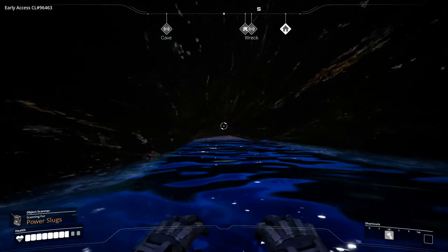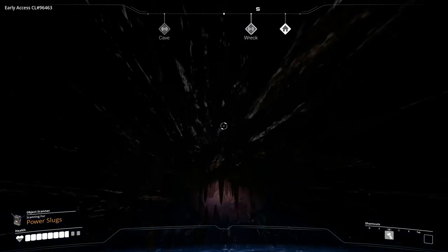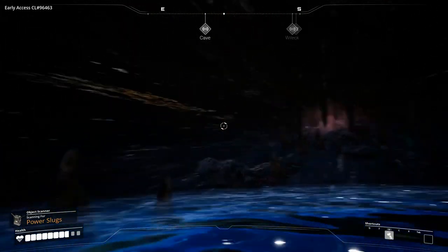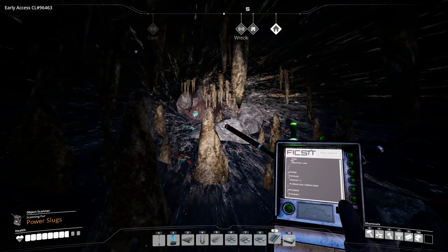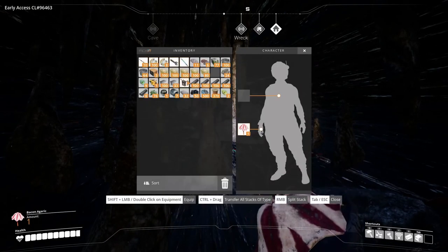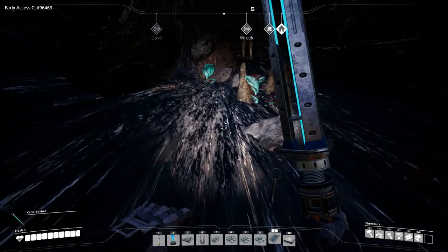Get in here and have a look - now this is what I'm talking about! Flashlight - I forget. I can't remember what the flashlight is. X? No, V. First of all I want to heal, and I want to get my Xeno Basher out. This looks scary. This stuff - nothing, nothing. Wow, this is cool!